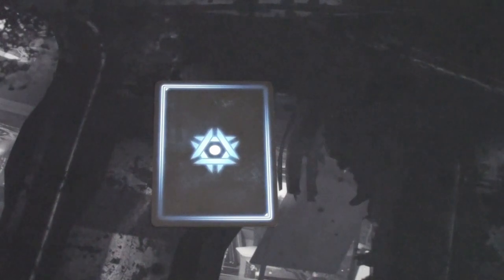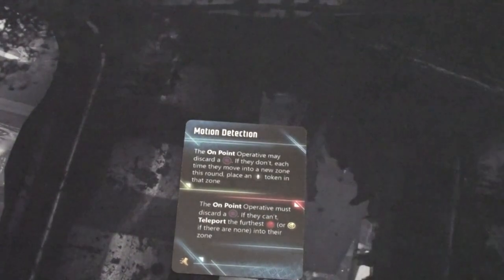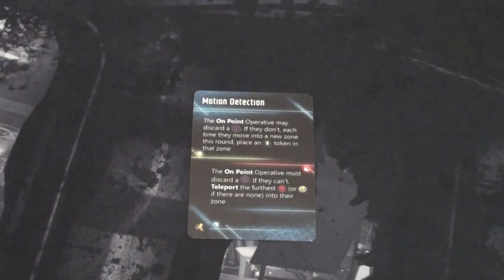We refresh, draw to hand size, and draw the round four threat card: Motion Detection. The on-point operative Billy may discard a covert focus token. If he doesn't, each time he moves into a new zone this round he places an investigation token there. Since Billy isn't planning to move much — he just wants to keep shooting the mind killer — I'll have him sit still and keep firing.